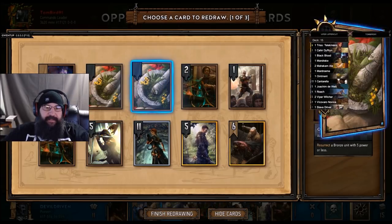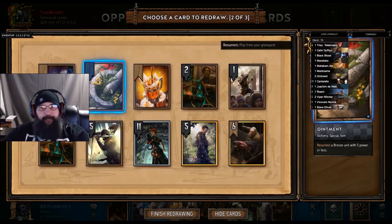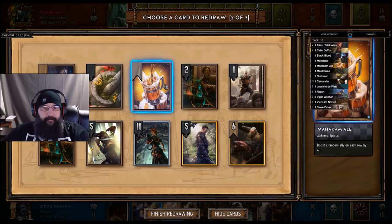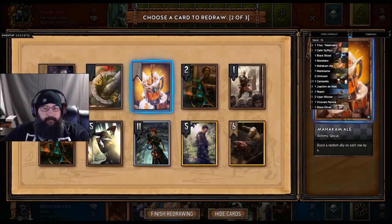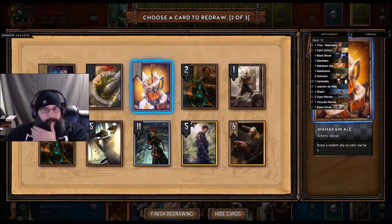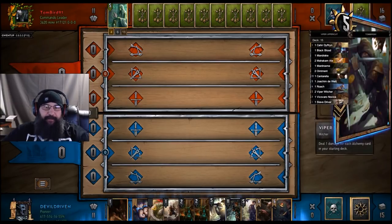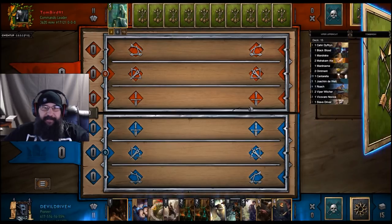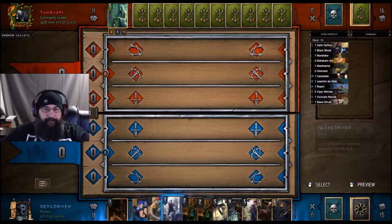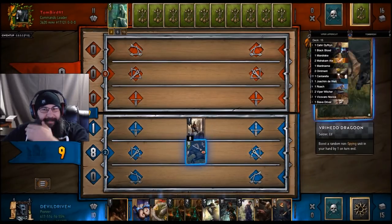Probably drop an ointment, I would imagine. Do we keep the Ale or do we drop the ointment? Against Skoyetel — I think we keep ointment and throw away the Ale. We do have a chance to draw a Roach, but we did not. In this matchup, I've noticed Ethne is usually running Scorch, so a Seer is a pretty good target to throw the Scorch back into the deck. You can't go against Shiru if they have that too. We'll start off with our Slave Driver — we're getting our Dragoon, that's a really good target. That's going to work out well, we can kill it with the Viper Witcher.